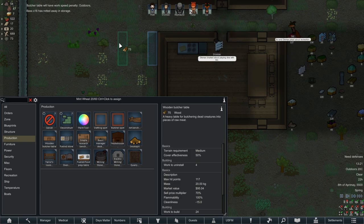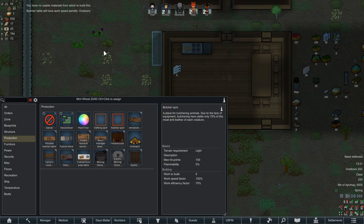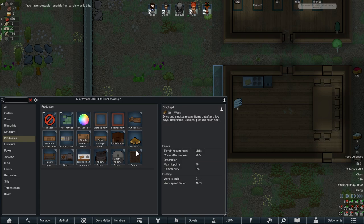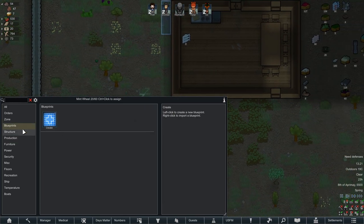I know we have a work speed penalty outside, but I don't think that's that big of a deal. We don't have any granite blocks — we don't have a blockery yet. How are you gonna make granite blocks without a blockery? We need to research the blockery before we can make a blockery. So we need another room so we can make a research room.